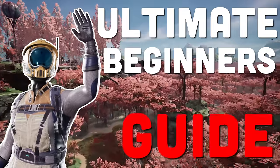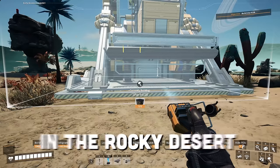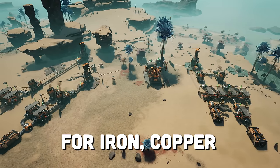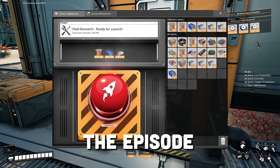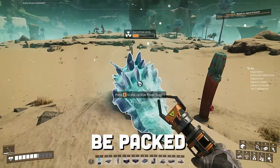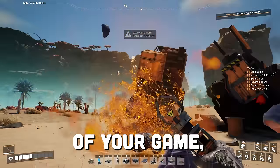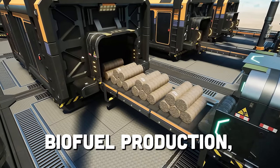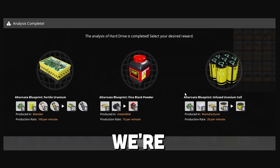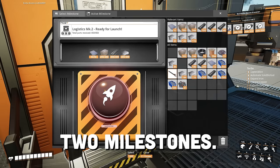Welcome back to the Ultimate Beginner's Guide to Satisfactory. In the last episode, we created a new game in the rocky desert and set up all the basic production lines for iron, copper, and concrete. We then finished the episode by sending off all the tier 1 milestones. This episode is going to be packed with crucial information you need to know at the beginning of your game, like how to automate your solid biofuel production, how to unlock alternate recipes, and which ones are good at the beginning of the game. We're also going to expand all of our production and finally send off all the tier 2 milestones.